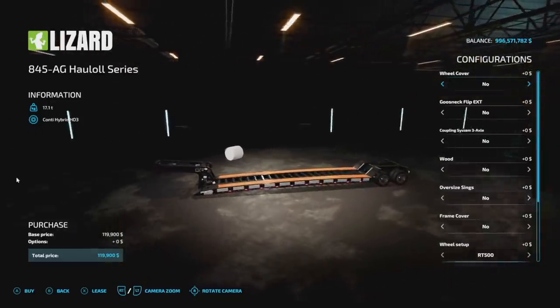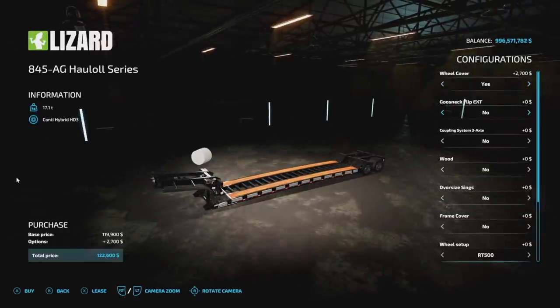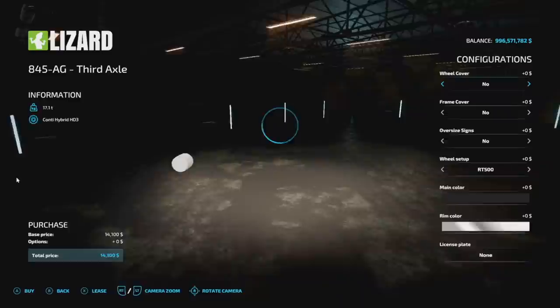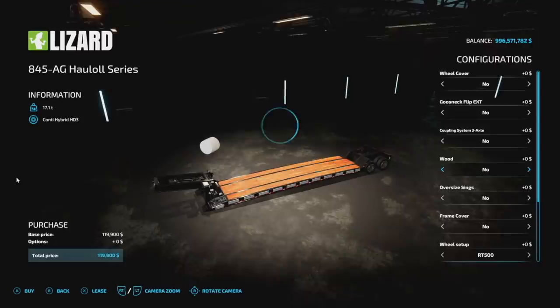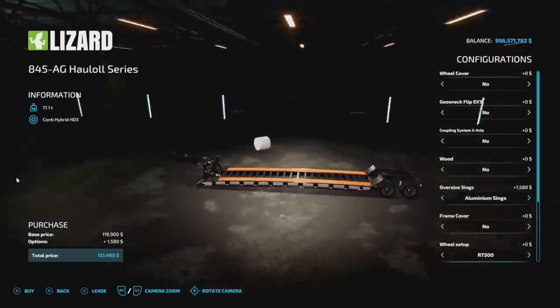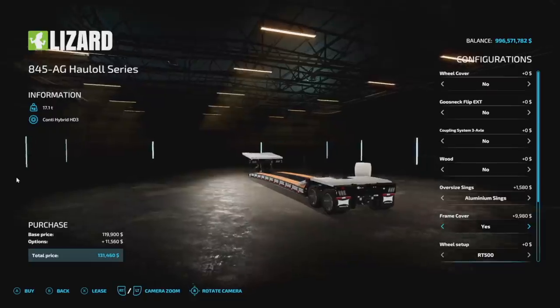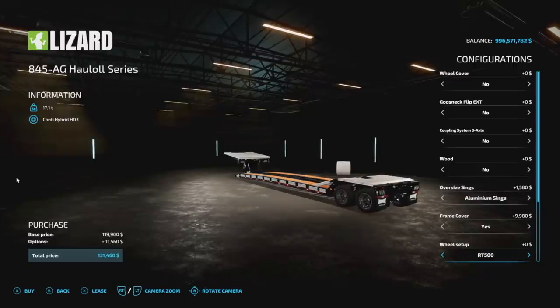Customization options include wheel covers yes or no, flip gooseneck, coupling of the three axle system, and we've got that three axle system as well. We also have a covering of wood or you could do a basic yes or no. Through their oversized signs you've got flags, aluminum signs, and back and forth between all that. Frame cover yes or no — I love the frame cover. You could choose the RT500s or the air system. We have Continentals HD3s, an air system with those, and the HA3s — six different wheel options.